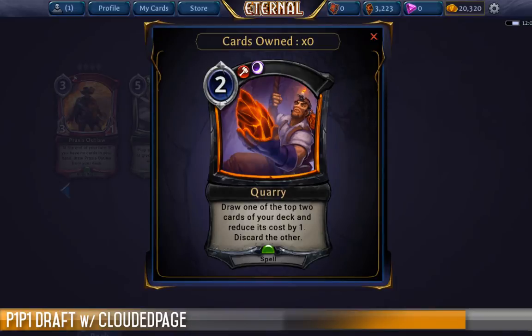So Cozzy, let's start us off with Quarry. Quarry is a two-cost card — draw one card of the top two cards from your deck and reduce its cost by one, and discard the other. I think this is an interesting card. It's basically card selection rather than card advantage, so you're paying two and a card to look at two, but you only get to keep one, so there's no intrinsic advantage there.